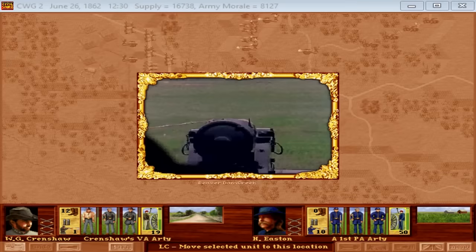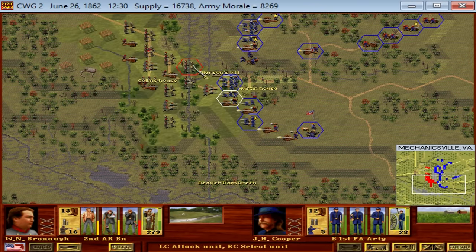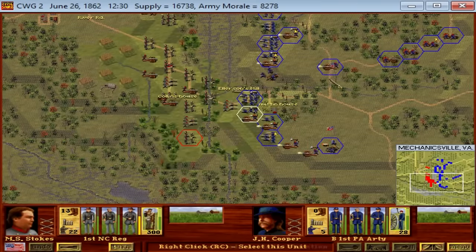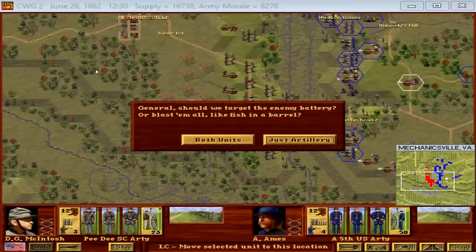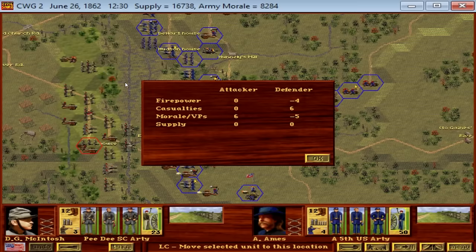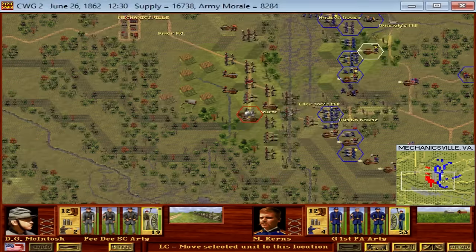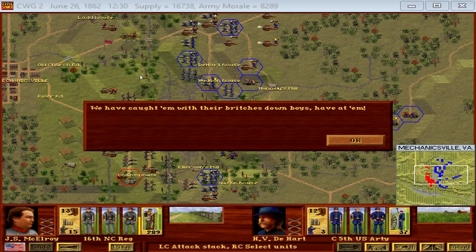G.W. Smith had been a confident and aggressive Confederate commander just weeks before — he had proposed a Confederate offensive on Philadelphia. But as seems to be the case with himself and other Confederate commanders, they were very prone to being bluff until the chips were on the table. G.W. Smith cracked. He went from a brash and aggressive commander to someone who had retreat on his mind. The very first thing he told Jefferson Davis upon assuming command was that he would hold if he could, but he wasn't sure if he could, and he may have to withdraw.